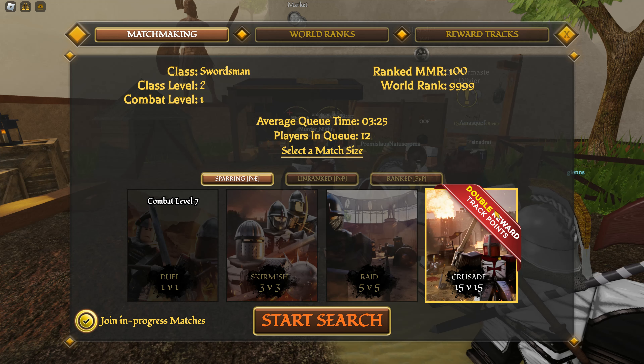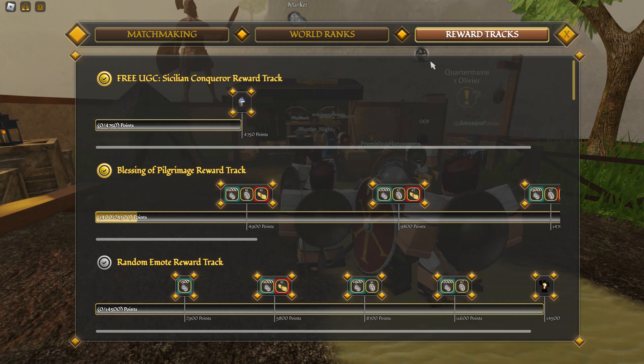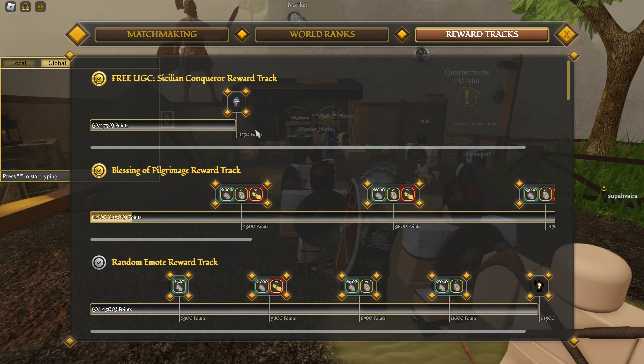When you click down there on matchmaking, you can see you get double rewards and double track points for Crusade 15 versus 15. Over here on the rewards track, it shows you can get this item by getting 4,750 points.